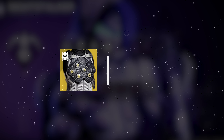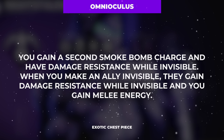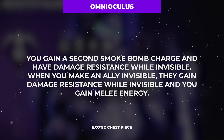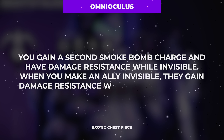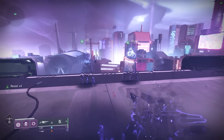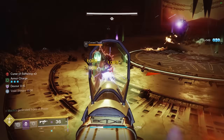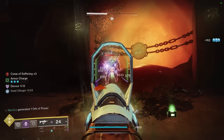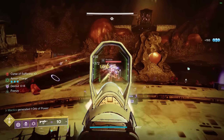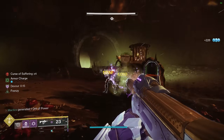This build all begins with the Omnioculus Exotic Chest Piece, which in addition to granting a second smoke grenade and 50% damage resistance to you and allies while invisible, also refunds 50% of your melee ability energy for every ally made invisible. This means that if you expend a smoke bomb and make both of your allies invisible, you get that smoke bomb refunded in full. This exotic chest piece synergizes incredibly well with the Vanishing Step and Trapper's Ambush Aspects, which on their own provide an almost infinite loop of invisibility that is made complete with the addition of a few mods we will touch on soon.